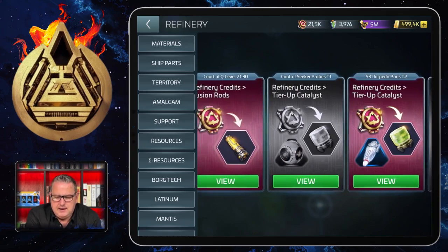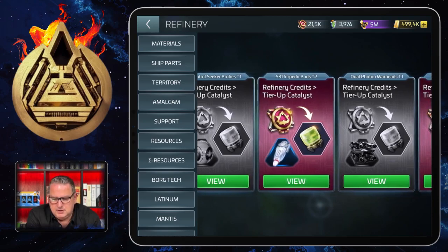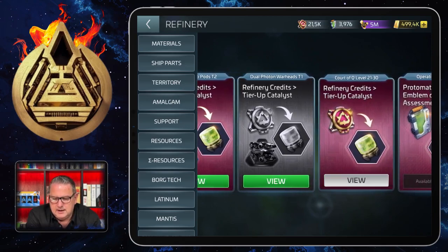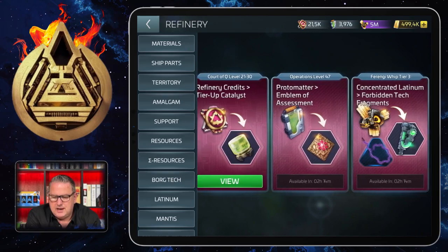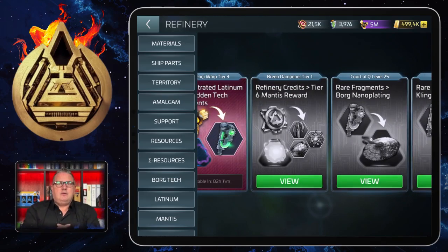Whether it's worth buying those forbidden techs that free up certain refineries here — like the Control Seeker, the S31 Torpedo, the Dual Proton Warhead, the Ferengi Whip, or the Breen Dampener — is completely up to you. I know that some people are spending a lot of money; congratulations if you can. And other people are not spending anything, so I always want to show what you can get without spending any money.